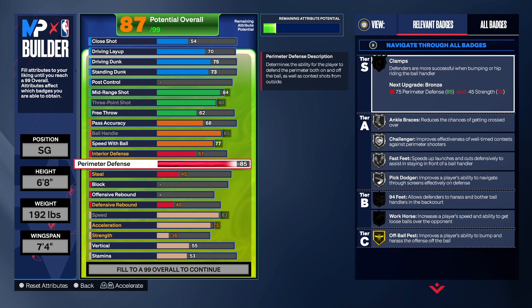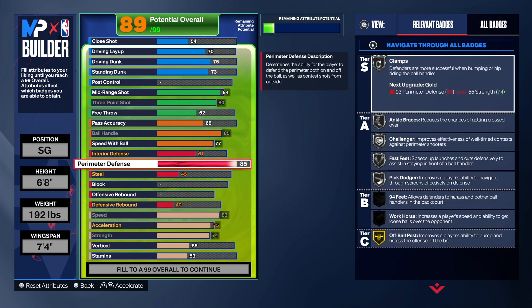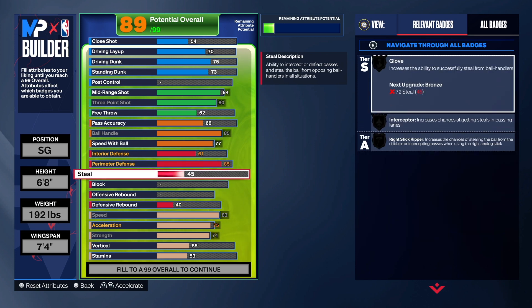On perimeter defense we're going to get that up to an 85 — really good for those who want clamps. You do get clamps on this build once we take strength up. Don't make the mistake of not taking your strength up high enough to get clamps. For steal we're going to get that to a 91, giving us gold interceptor, gold glove, and gold right stick ripper. Personally I don't use right stick ripper — when the game first came out I had to get used to not flicking the analog because if you touch it you'll do something crazy. Don't be flicking it randomly because it will put you out of position, and being out of position on defense is the worst.